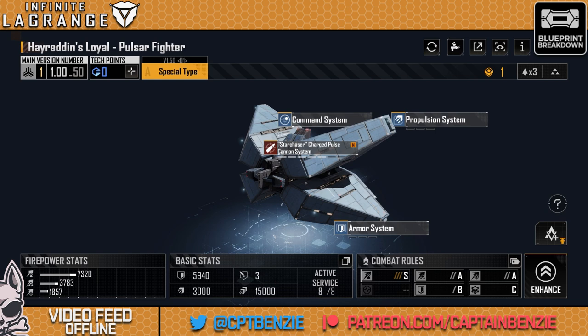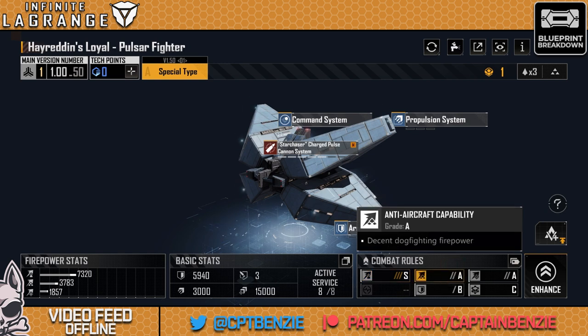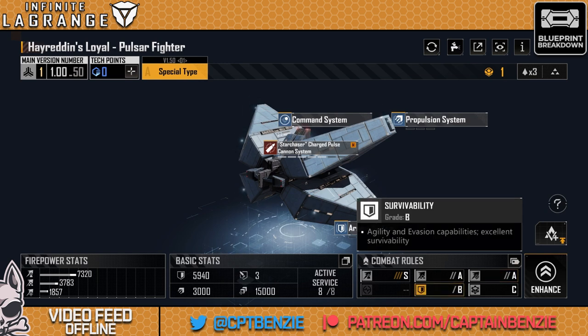Let's do a deep dive. First of all, its combat roles. We have an S on anti-ship capability, and they are not kidding with this thing — it packs a fearsome punch. It also gets A on anti-aircraft and on siege, believe it or not. As far as aircraft go, this thing is powerful. Its survivability isn't quite as good as some other aircraft out there, but it doesn't really need to be, because a full flight of these does so much damage that not much really survives.